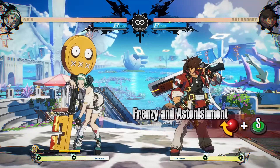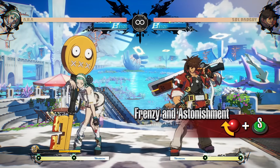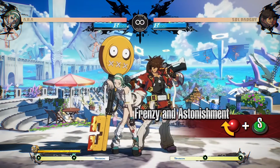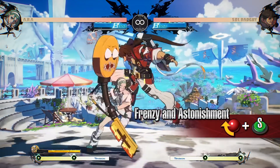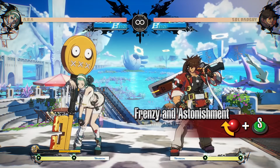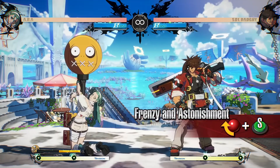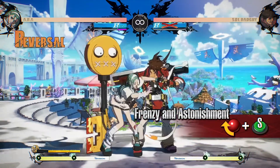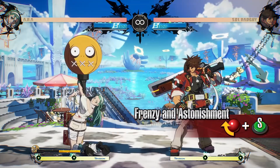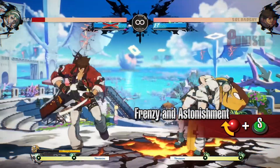Frenzy and Astonishment: a move that can withstand attacks from the opponent. Enduring an attack with this move greatly increases the Jealousy Gauge. ABBA takes no chip damage when enduring an attack and becomes invincible afterwards until the end of the motion. Find the right timing to endure an attack and take your turn. Cannot be used while in Jealous Rage. Be careful as throw attacks cannot be endured and damage will be taken as normal.